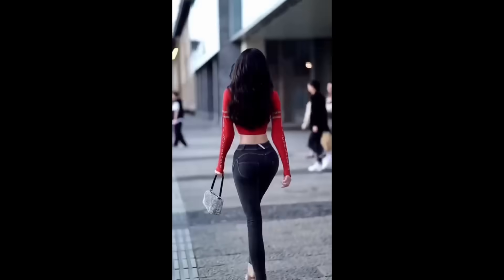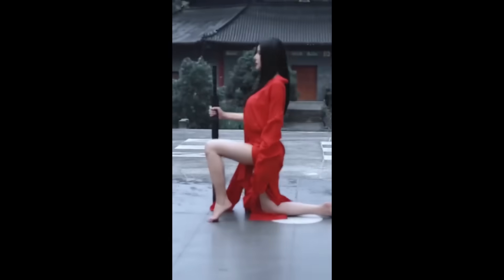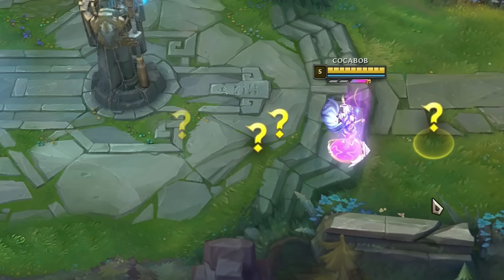Hello guys, my name is Cocobob and I'm a Challenger 1200 LPP, top 20 player, and the best Sylas player in the universe. The topic of today's video is Sylas's stiff wig and Star Guardian skin and how to abuse it.